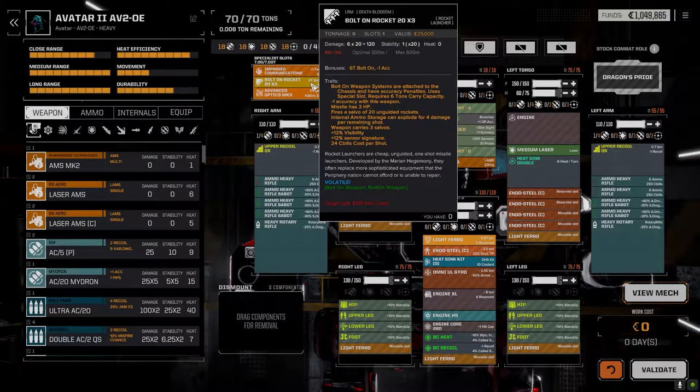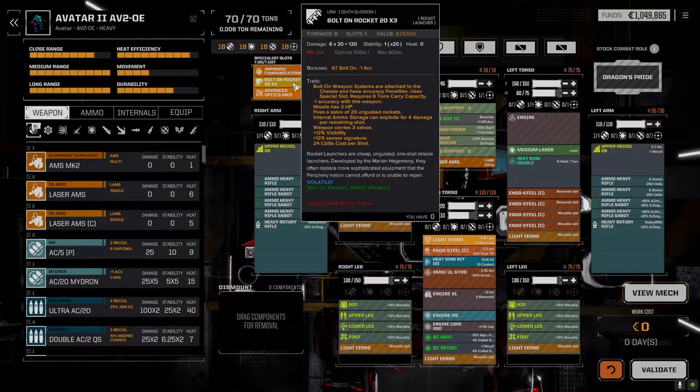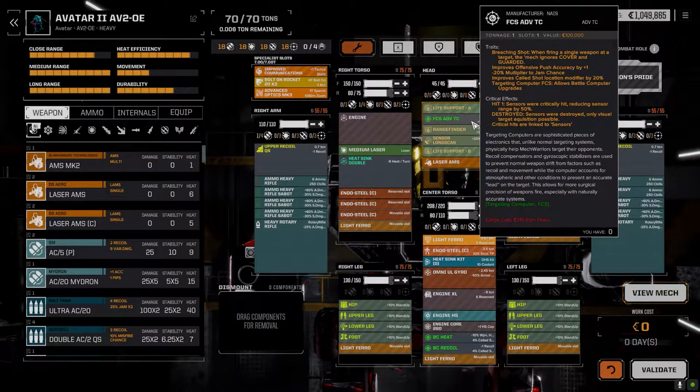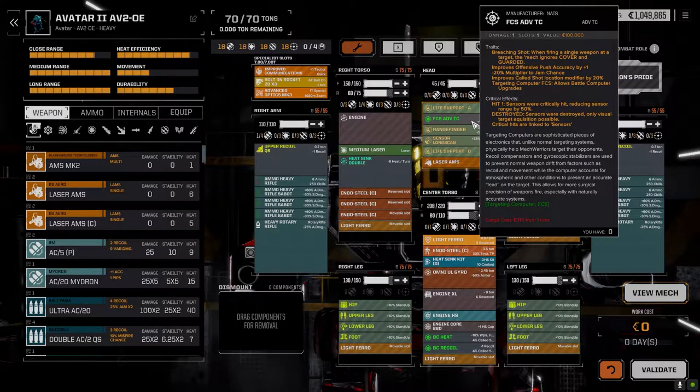I wanted to put on a handheld rotary two to add to the decimation, but couldn't fit it — we needed 10 tons for that. So I went with a triple bolt on rockets for a bit of extra firepower when the rotaries are down, along with the pair of medium lasers. We've got the fire control system advanced TC, giving us plus-one offensive push accuracy but minus-20 multiplier to jam chance, which is huge. It also increases the shot location modifier by 20 for called shots, so if somebody shuts down, they're pretty much dead.